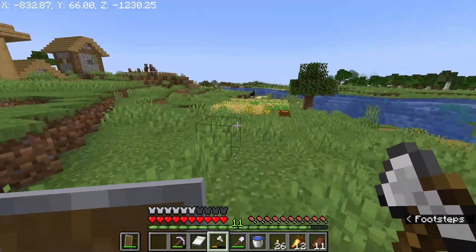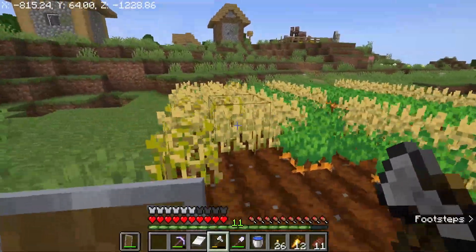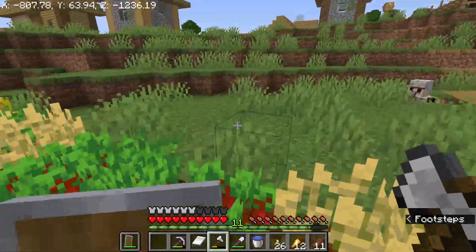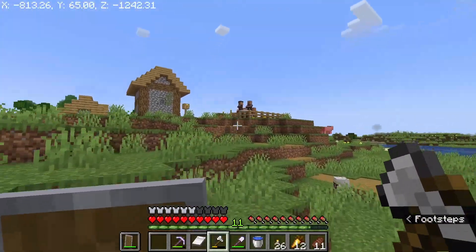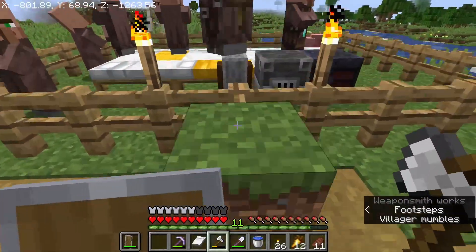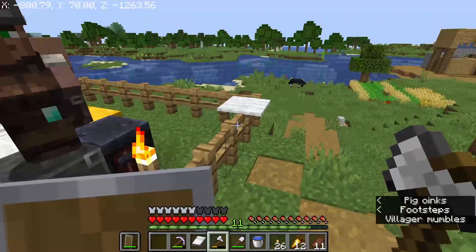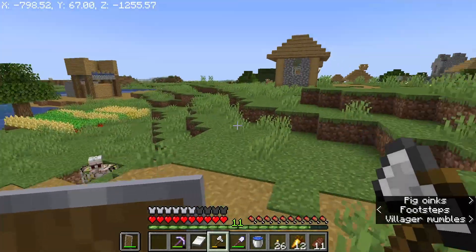I've also planted some crops over here — a little bit of everything. It looks like it's due harvesting actually, and this is going to give us wheat, carrots, beetroot, and potatoes. I can harvest these and sell them to the farmer villager or feed the villagers I've got here. I've got all the villagers and a few workstations in this little enclosed area just to keep them safe and out of the way, all together in one location.